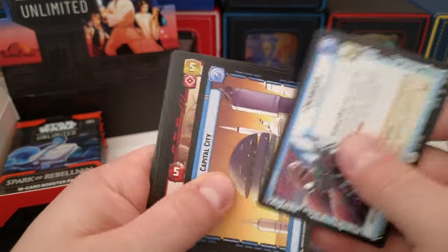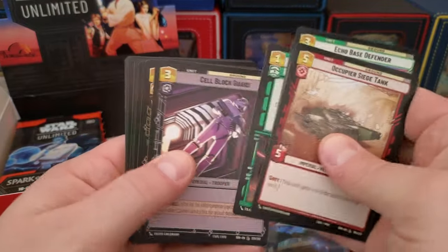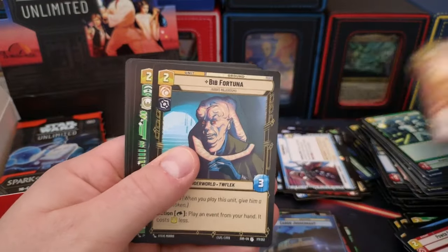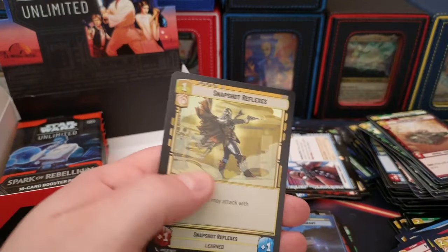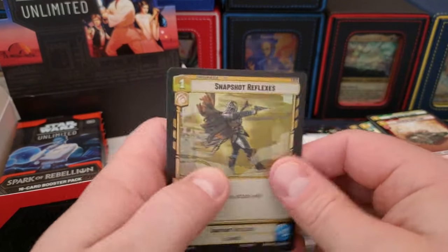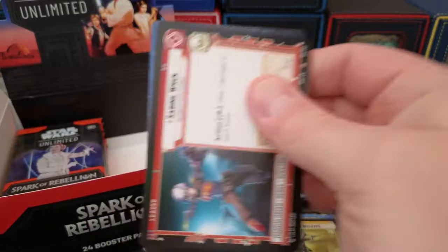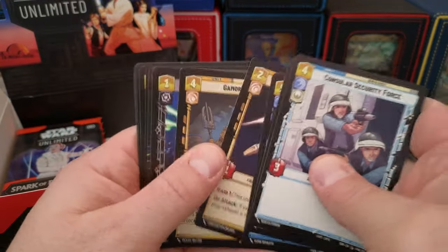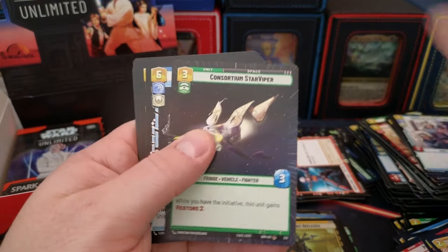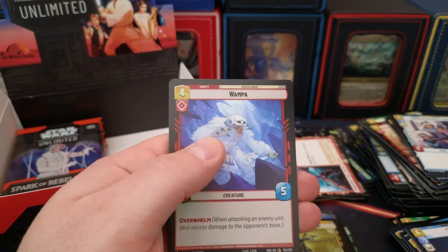Another Chewy, Capital, Siege, Fleet, Bib, Mon Mothma again. Agent Kallus and Reflexes — Reflexes looks pretty good in foil though. Kestrel, Jedi Lightsaber, and a Wampa.